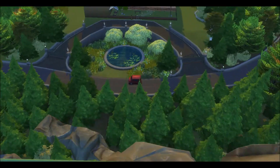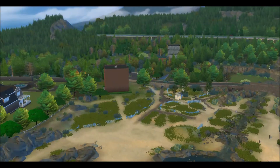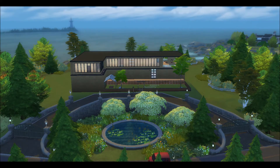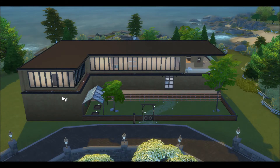This is my beachside modern build. I'm giving you an overall look at what it looks like — all the angles and where I put it in my world in Brindleton Bay. On the outside, I put kind of an olive, somewhat brownish plaster wall and gated it off with a wooden modern sheet gate for the front yard.